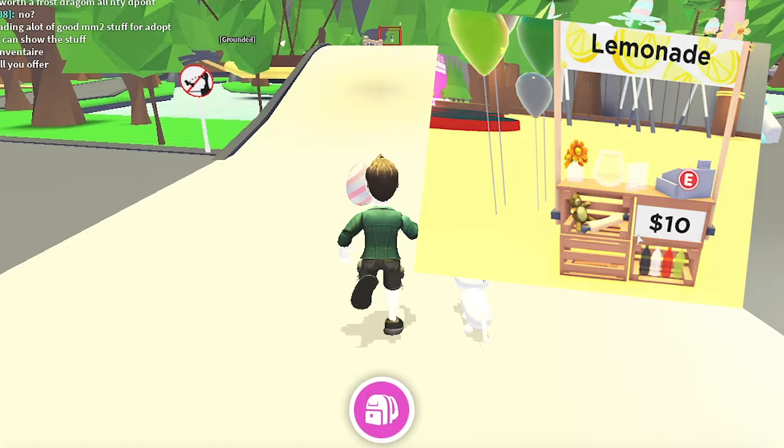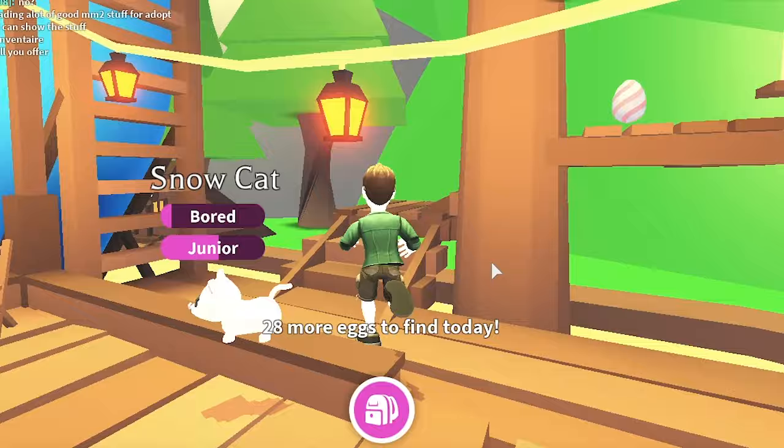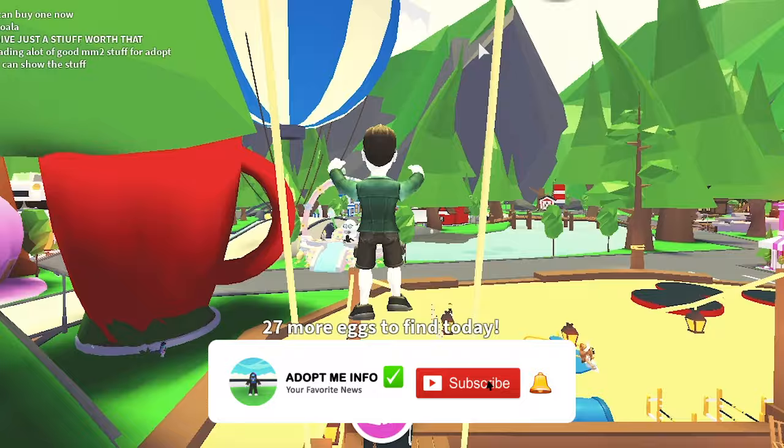The lemonade stand is one of the ultra-rare toys in Adopt Me, and it was released on July 26, 2019. The lemonade stand is often used by players to earn bucks quickly. The player can sell lemonade at a price between 1 buck and 20 bucks by opening the lemonade stand. The player cannot sell lemonade for a lower or higher price than the stated amount.